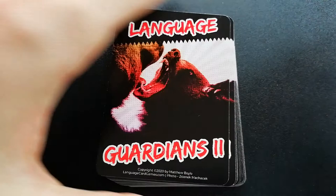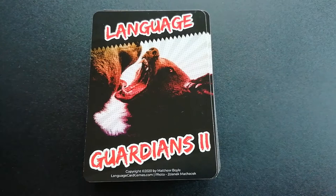Now Language Guardians 2 — this is our newest game. It's totally compatible with Language Guardians 1. I recommend it for players eight and up, two to six people. If you want to play with more people, you can shuffle two decks together, or even shuffle this deck with the last one. This one is available in print-and-play form, so you can start playing right away.